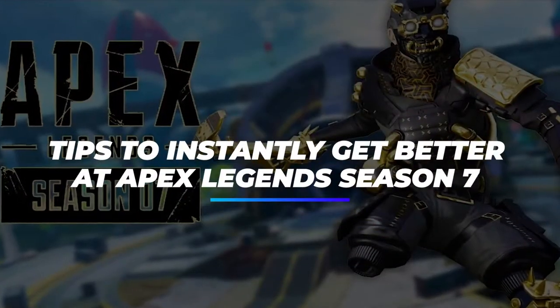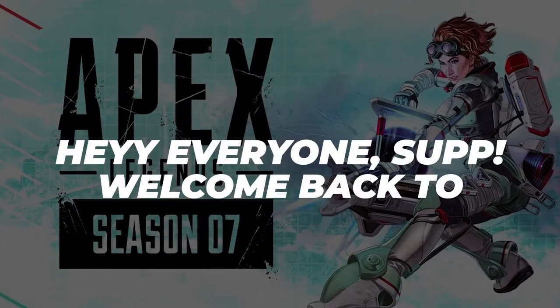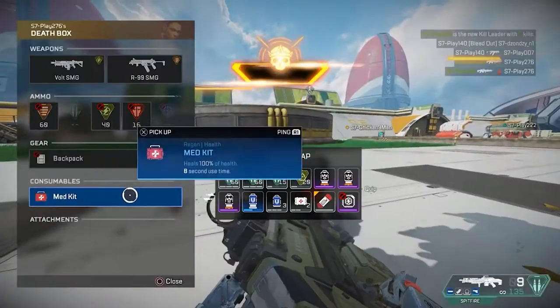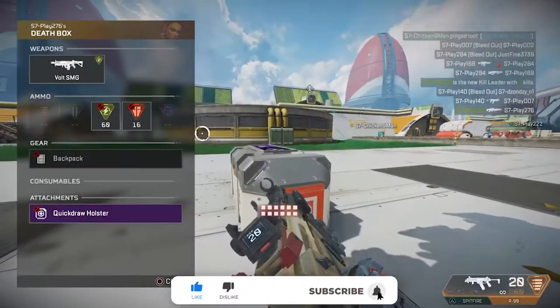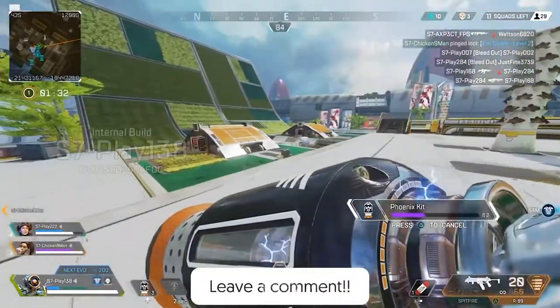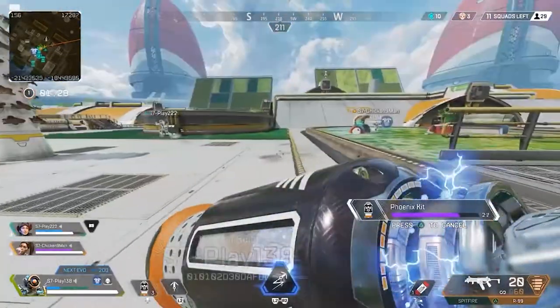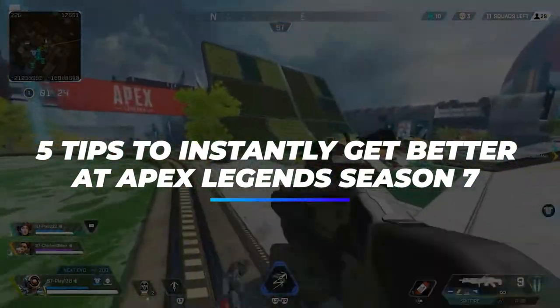Tips to instantly get better at Apex Legends Season 7. Welcome back to another video on Tuber Gaming. Whether it's the introduction to Horizon, the latest Olympus Arena, or the addition of community clubs, it's arguably true that Apex Legends has never looked or felt as good as it has since the release of its newest season. In order to help bright-eyed newcomers, here are five tips to instantly get better at Apex Legends Season 7.